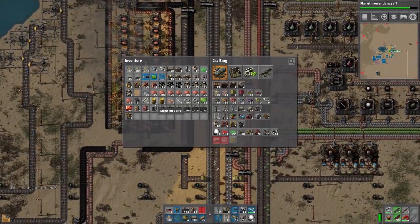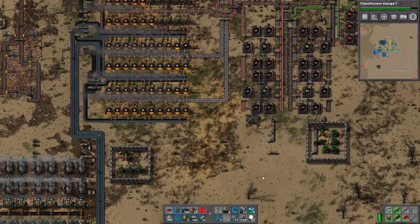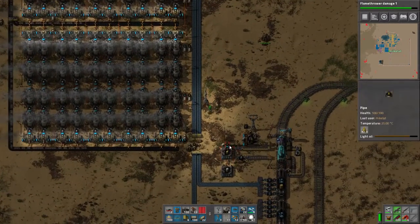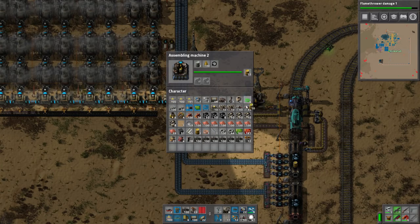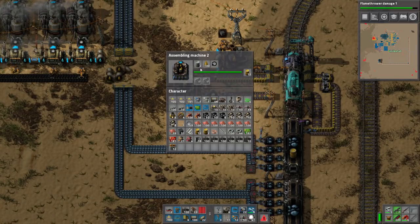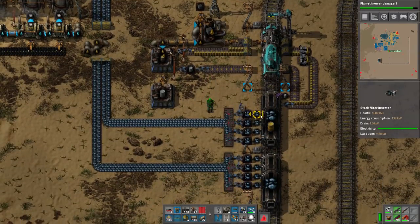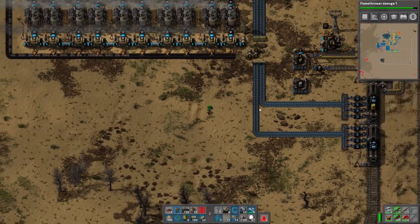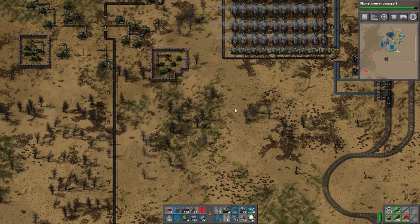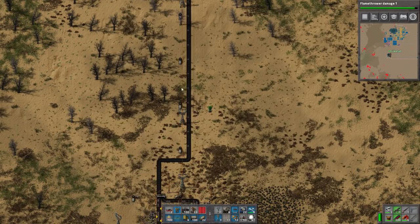I also have light oil barrels with me — I probably should give them to a train. Everything in our base uses oil, which is very sad. Some of the oil is starting to run out, which isn't good. The steam engines appear to be using a little more than they should, and the coal has gaps in it now. Power is still pretty good though.